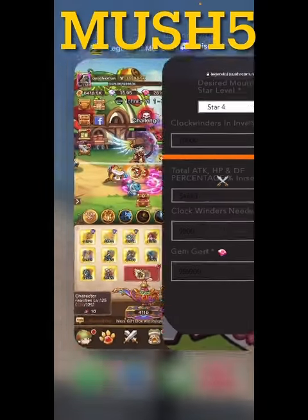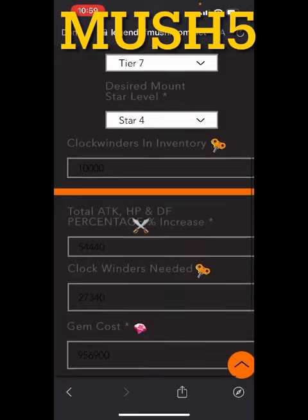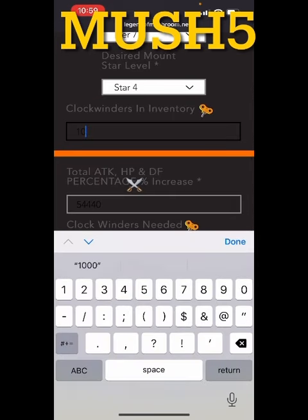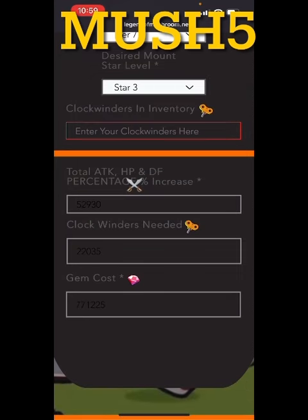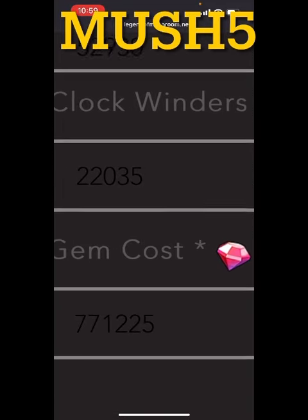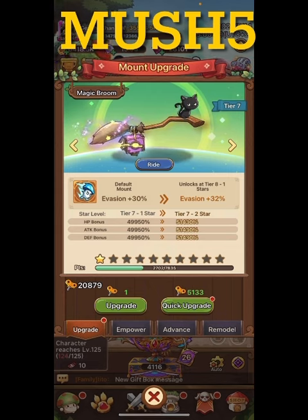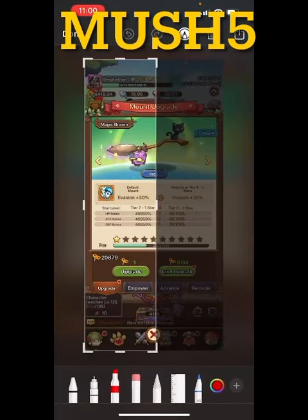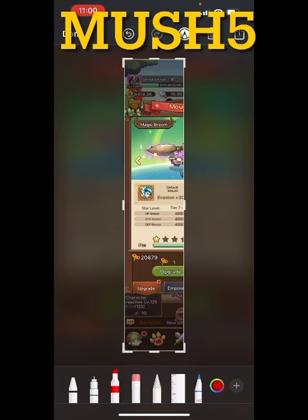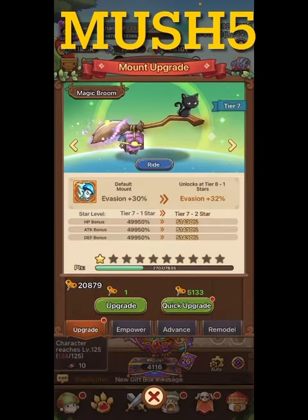So let's see what I can actually reach. I have about 23,000 clock winders including the 2,700 I already used. I need 22,000 to get to star 3. I accidentally had 10,000 entered, so it looks like I won't make it to star 3 — but I can get up two star levels. With zero in inventory, 22,000 gets me there, or I could spend 770,000 gems buying them at 35,000 gems per 1,000 winders. It looks like I'm probably two or three months away from reaching tier 8.